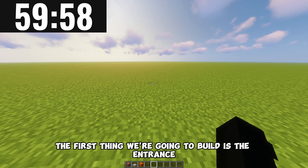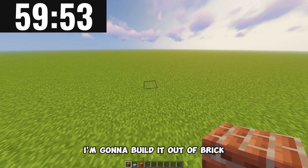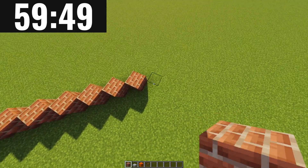Okay, let's start. The first thing we're going to build is the entrance. I'm going to build it out of brick so it has a more modern look. I probably won't spend too much time building an entrance though because we only have an hour. As you can see it's nothing too crazy but it's good enough. Now we just have to build a couple more of these buildings to finish our entrance.